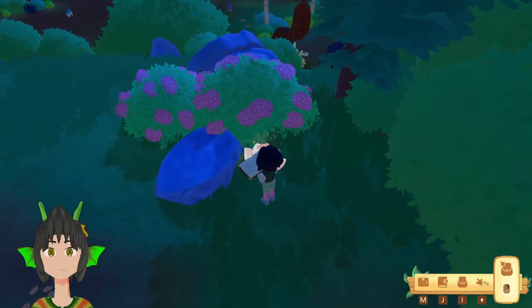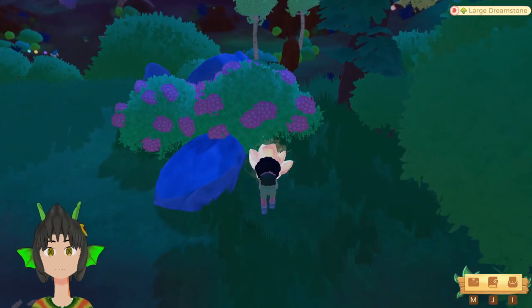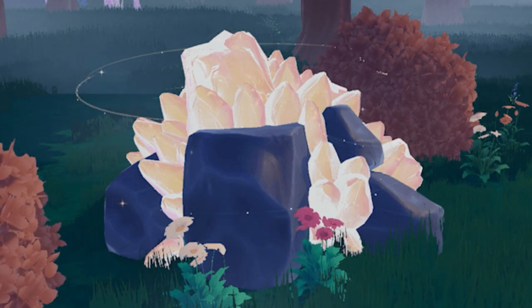Tip number 8: Dream stones! There is only a finite amount of them in game, and some are pretty well hidden. These are the locations you can get dream stones before you unlock a rock smasher mount, such as a Styracosaurus.